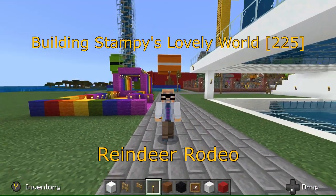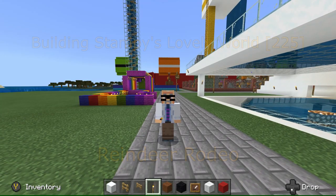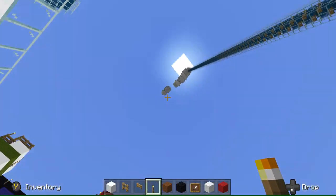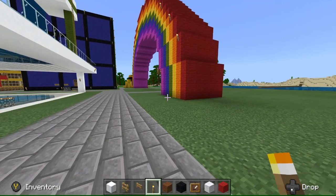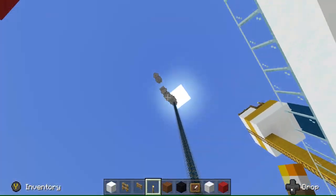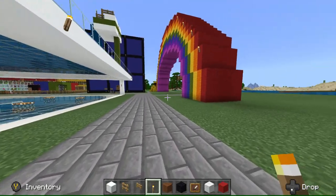Hi, this is Darman. Welcome to another Minecraft Let's Play video. In this video series, I'm showing you how to build Stampy's Lovely World. The last three videos, we were working on the rainbow - the raindrops ride. I keep wanting to call it the rainbow drops ride. Anyway, we finished that up and it's looking good.